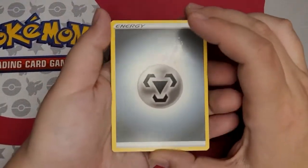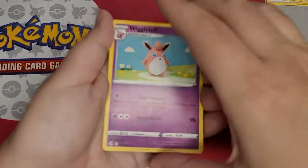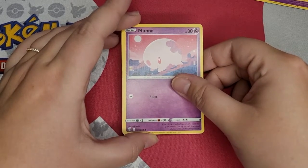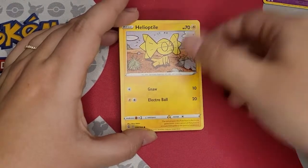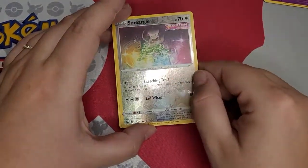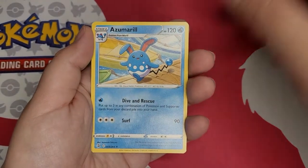So the first thing we have is a Steel Energy, the Big Catcher, Wigglytuff, the Lynx, Lunan, Meow, Meryl, Helioptile. Wulu — I love this Wulu. Smurgle. This is a really cool art. I really like that. That's neat. And Azamero.